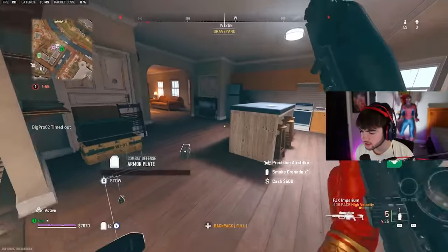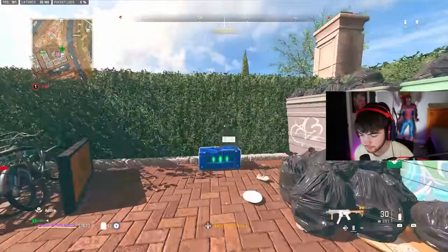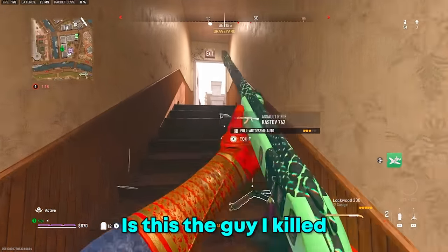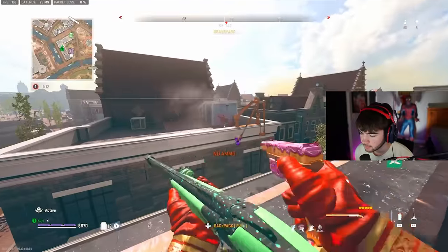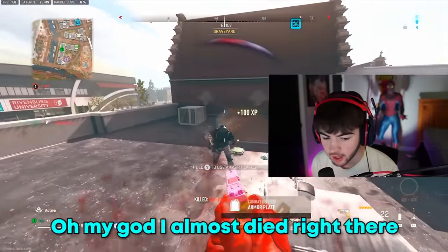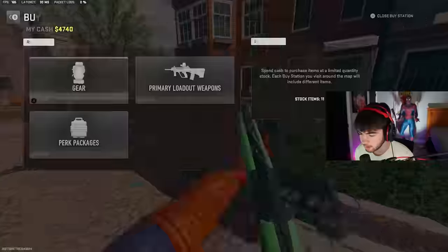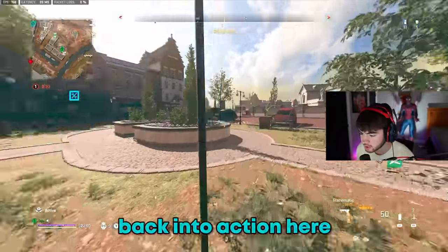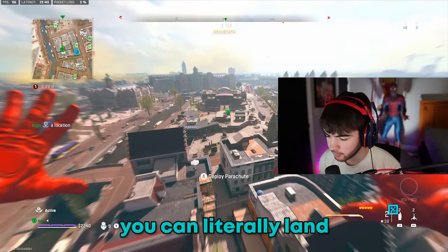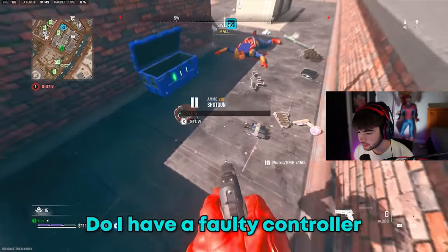Got your ass - can't trick a trickster buddy. I'm always a few dollars short for my loadout. There's a crate over here that should get us the loadout. We'll hold the Glazematic out here for extra mobility. I'm gonna glaze your ass - holy, I almost died right there. Let me grab one of the munitions boxes. Now there's a guy right there - I'm gonna charge at him. I feel like this thing is overpowered when you're in the air and can literally land right on top of someone.